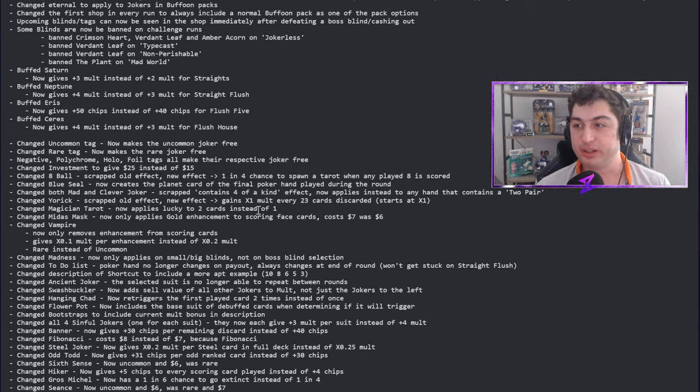Now a long list of changes. The uncommon tag now makes the uncommon joker free — I love this. I thought the uncommon tag was already somewhat useful but I rarely used it because I'd rather see a shop. Now that it's free, maybe I'll take the chance. The rare tag also now makes the rare joker free. This depletes the frustration of skipping for a rare tag, getting something like Seance in the shop, and at least now it's free — I can sell it for four or five dollars.